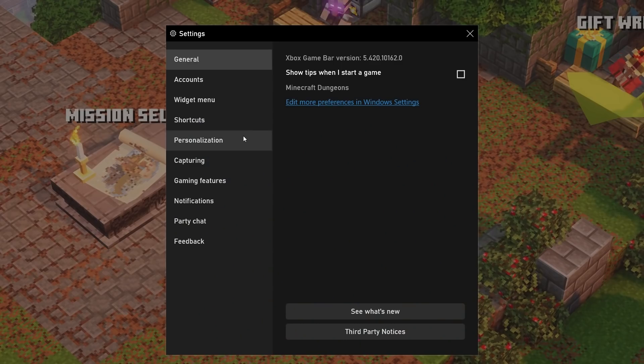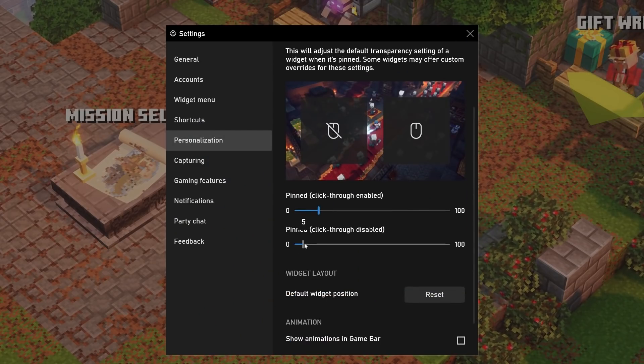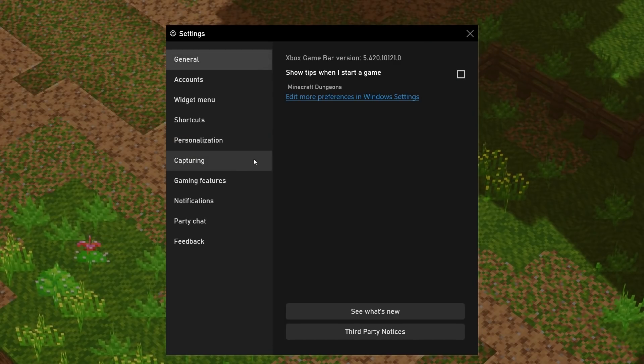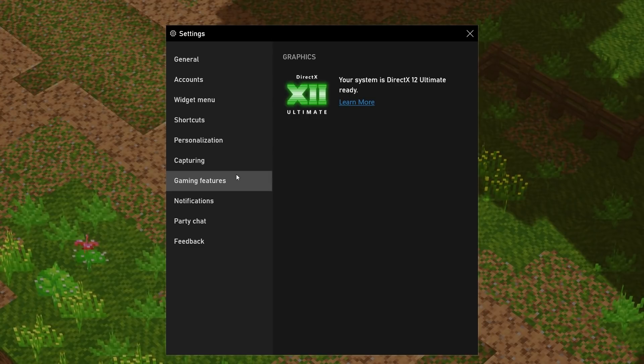That's a lot like Task Manager. Yeah, although even better because you don't need to leave your game and you can customize it however you'd like. Game Bar is your one-stop shop for managing your PC gaming experience. You can open up Game Bar settings and go to the Gaming Features section to make sure your system is ready to support the latest features like DirectX 12 Ultimate. And if not, you can click the link to learn what it's going to take to get your system configured for the future.